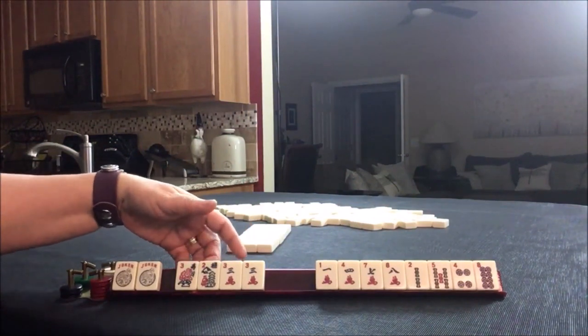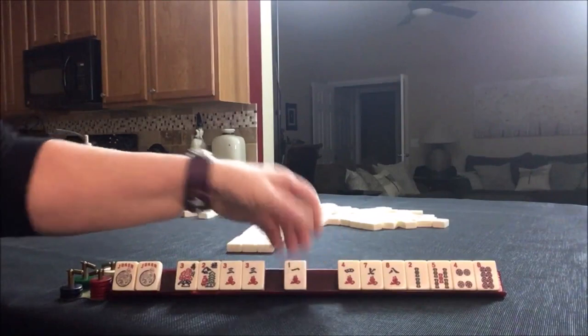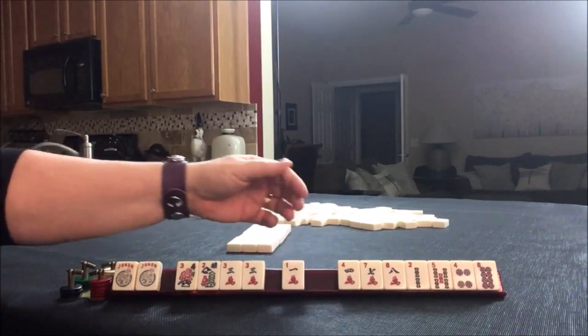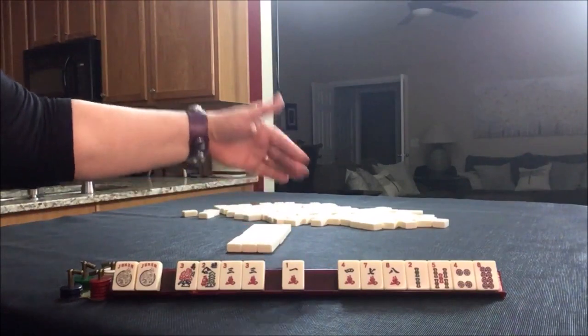I think that building around multiples is the strongest way to start. So in this case, this would be the strength of our hand: threes and flowers. I want to look at the rest of my tiles and see what I can use to support these two multiples. We could play maybe an addition hand — we have a one, but we have no white dragon, though that's one single tile we could either get in the Charleston or draw.